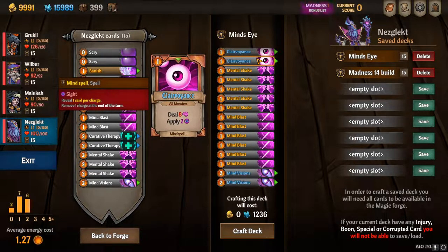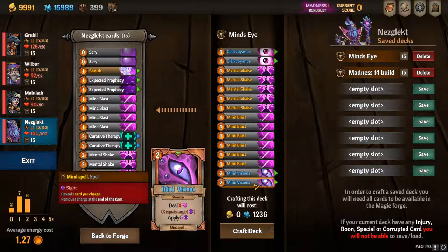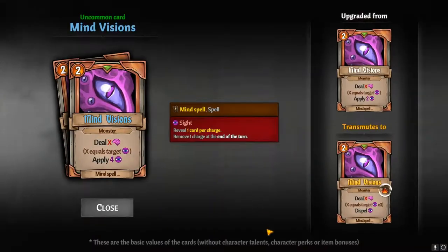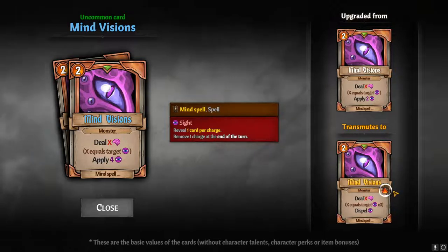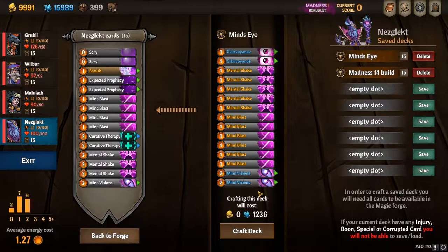Clairvoyance is super strong because it targets all monsters and applies sight to all monsters. I upgrade the mind vision to the blue version instead of the gold version since they nerfed it — sometimes I'll have one blue and one gold, just because of the three-times and dispel effect, to make sure it pops them.